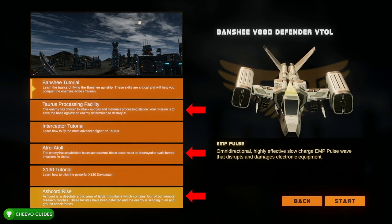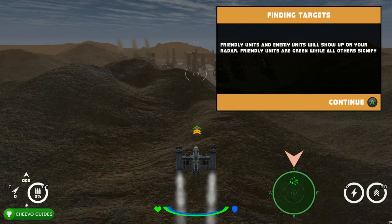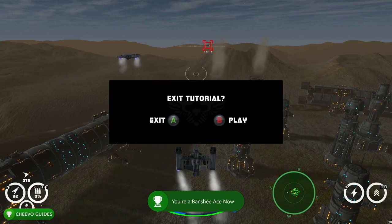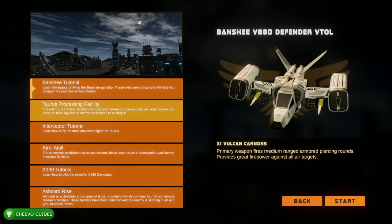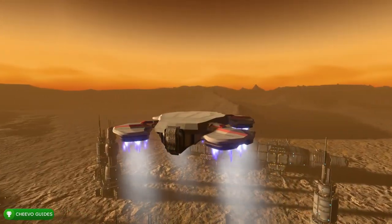Basically what we need to do is complete training for all three ships. After that, we'll need to finish all three modes. You're going to need to survive long enough to complete each mode — that's why it takes about an hour and 20 minutes. The first mode has you flying what they call the Banshee. After you complete the tutorial, start up the regular mode called the Tourist Processing Facility and survive seven waves. Once you complete wave seven, you'll unlock an achievement, and you'll also unlock one for destroying the bomber in the last wave.